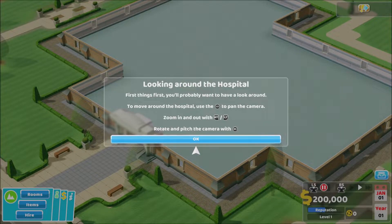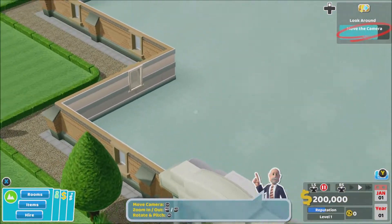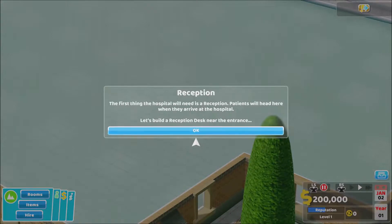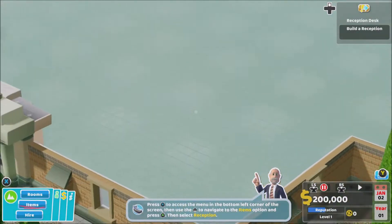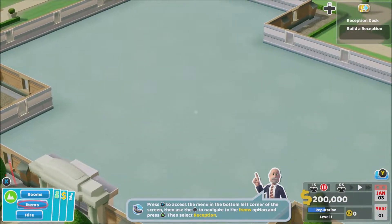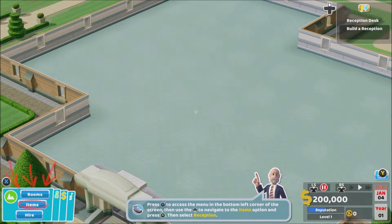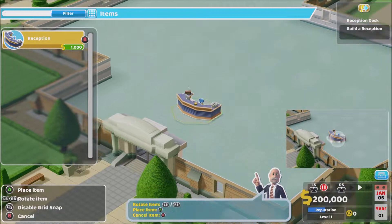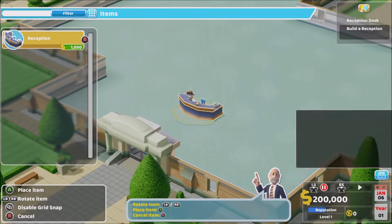First things first, have a look around. To move around the hospital use the left stick to pan the camera, zoom in and out with right trigger and left trigger, and rotate the pitch of the camera with the right stick. I need to get a reception — right trigger zooms in, left trigger zooms out. Press X to access the menu in the bottom left corner. Let's go for a reception — how do I rotate this? It's gonna be the bumpers. Let's put this right at the door.